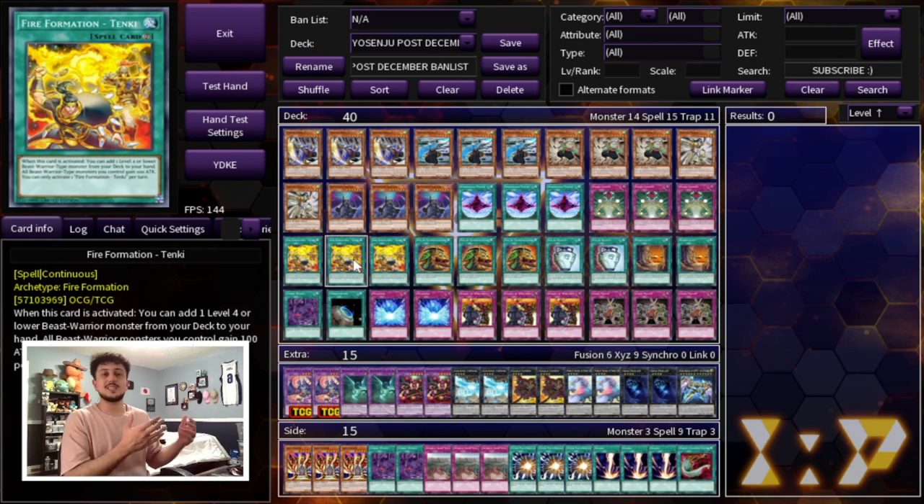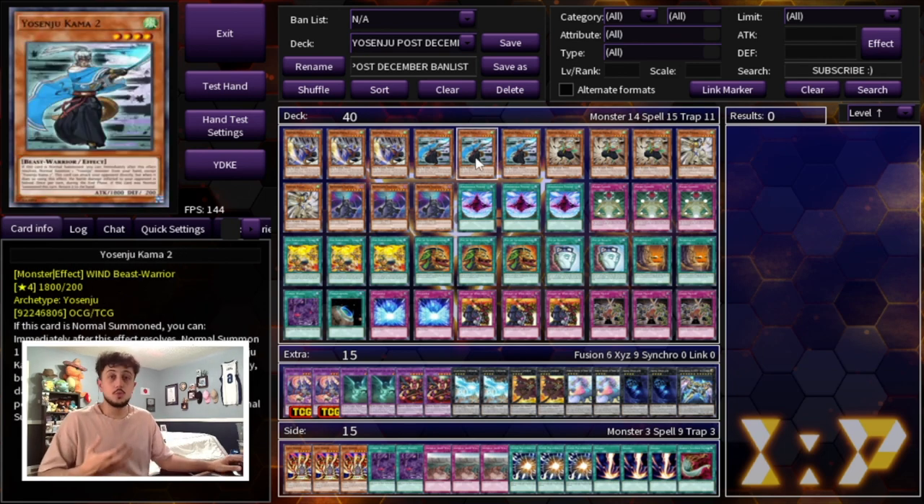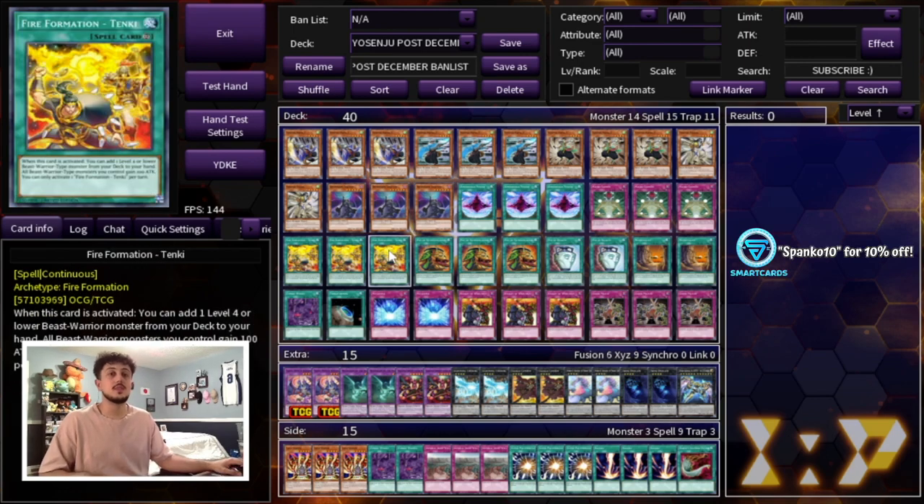Another thing that might be a little overlooked with the new ban list is three Fire Formation Tanki — Tanki just came back to three, which is insane, because all the Yosenju monsters are Beast Warriors. The consistency of this deck just got boosted like crazy: you're maxing out on some of the most broken floodgates in the game, and you're also getting three of one of your main searchers. On top of that, it gives your monsters a 100 attack boost, which can be good when you're chipping for damage or getting into a time situation.